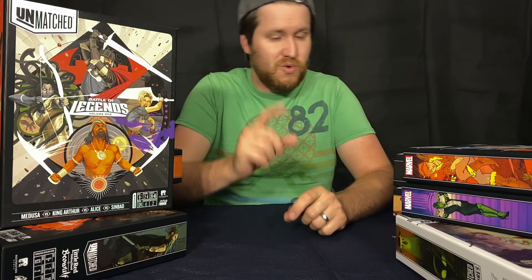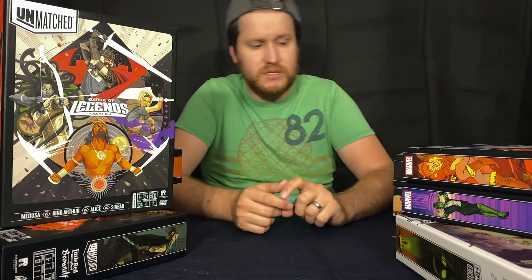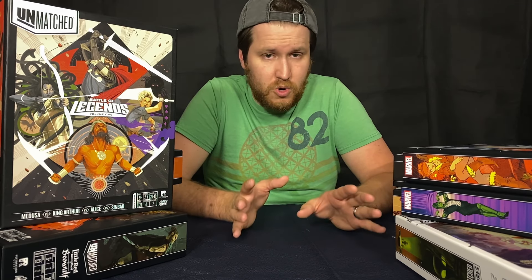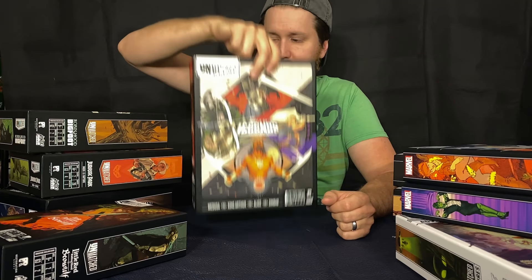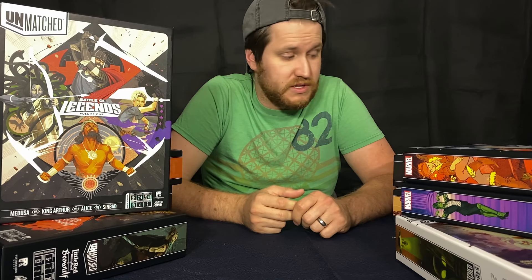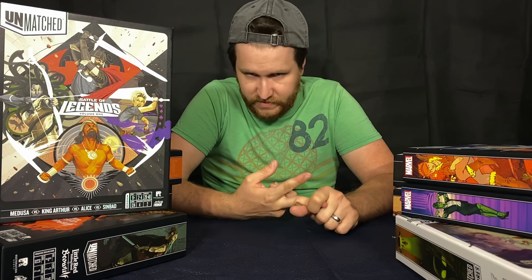Just to recap: if you want just one single box with the most well-rounded experience, get Tales to Amaze — the Unmatched Adventures box, the ones in the white boxes. If you want nothing to do with the cooperative and just want regular Unmatched battling each other, I would recommend Battle of Legends Volume 1 — it's still in print. Otherwise, if you know you're into this game, pick up anything that's out of print: the IPs that are going away soon or have gone away — Jurassic Park, Buffy the Vampire Slayer, and the Marvel sets are on their way out.